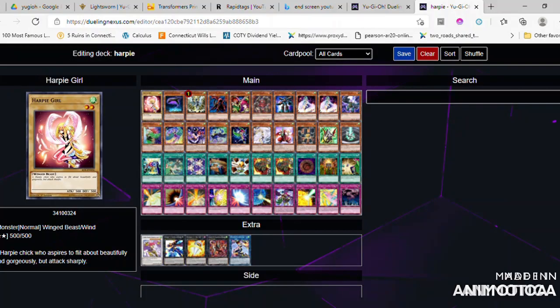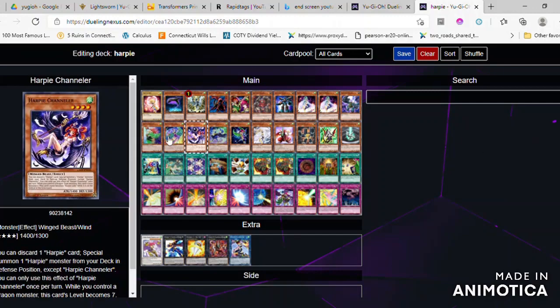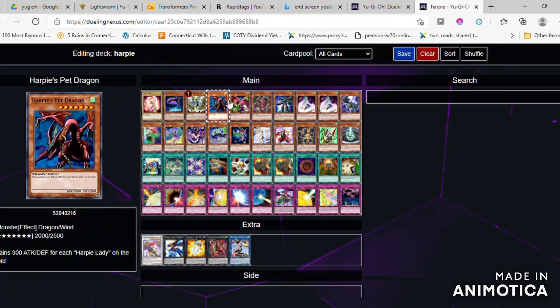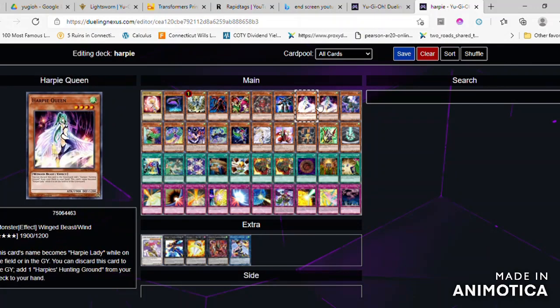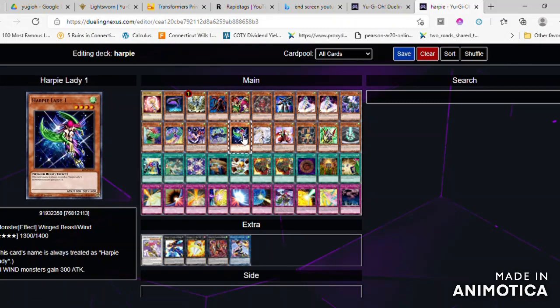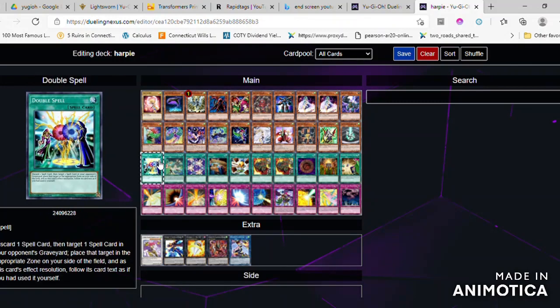Number 74 and Number 11 are also options. Number 74 has an effect that can target and discard cards, while Number 11 can take control of a monster, but that monster cannot attack.